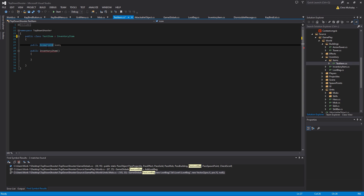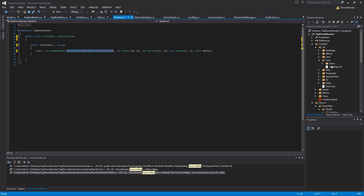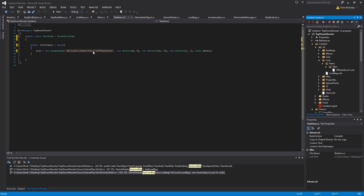We don't need the field we're inheriting from InventoryItem, so we've got to call the base constructor. The icon — which is from InventoryItem — we are setting it to the exact same path as we put our item: 2D loot items miscellaneous offhand icon 1. We give it a 0,0 for position, 32x32 width and height, one frame by one frame so it's a single frame, and color white so there's no color change. So this is our TestItem.